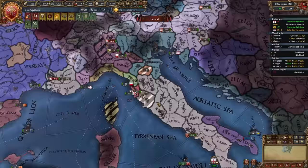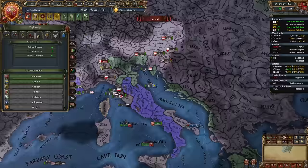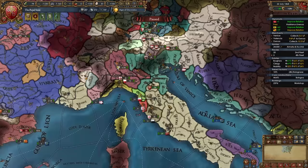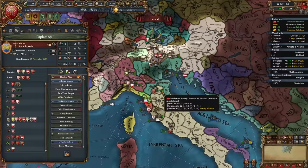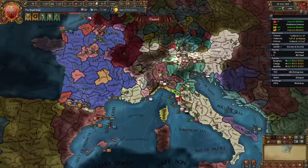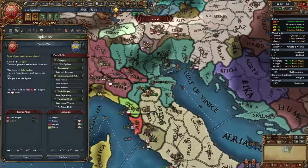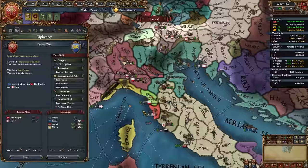Fight nations you've excommunicated if possible, otherwise fight whoever is easiest. After defeating Bologna, I can make Siena break their alliance with Burgundy. Now that I've annexed Bologna, when I excommunicate Venice I'll gain a CB for three provinces instead of just two. I excommunicate Venice and declare on them — excommunicated nations lose ally support. The Knights won't join, which is excellent. Savoy will join, but this is useful since it lets me break Savoy's alliance with England — fighting England would be annoying. In this war I'll make Savoy break their English alliance and take three Venice provinces using the excommunication CB.